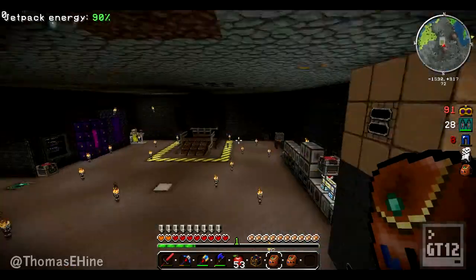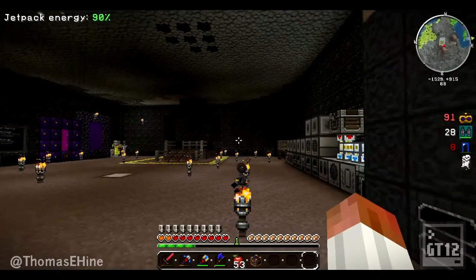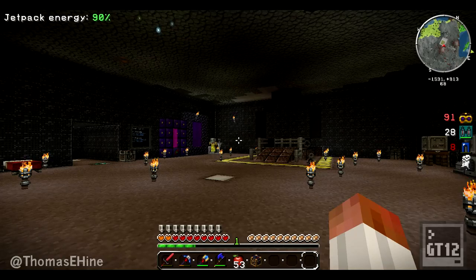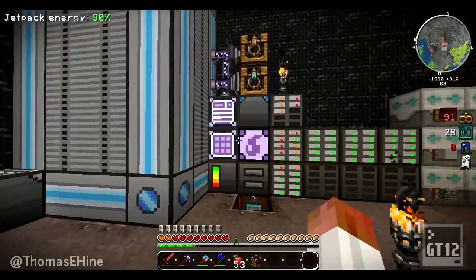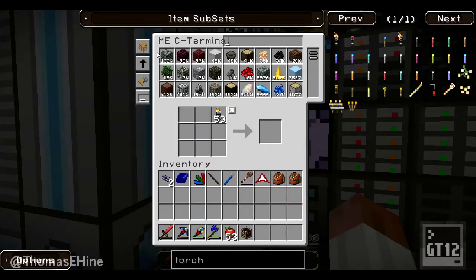Mark, you going to come over? Yeah, I'm going to portal right now. Make sure you set your portal before you go through. I don't know why you have to do this every time after a server reset or after a certain amount of time. But now we need to make - let me start getting into logistics. I don't know why you make a basic logistics pipe which requires a diamond pipe, so we need some glass.